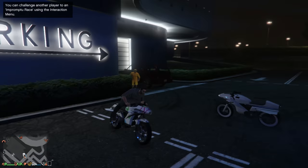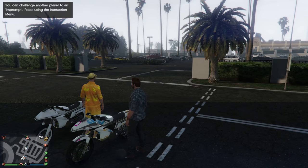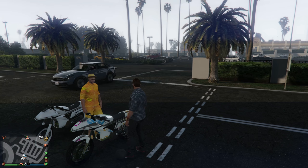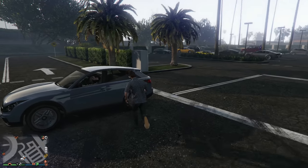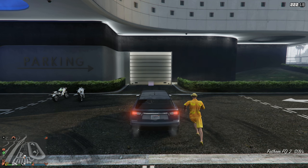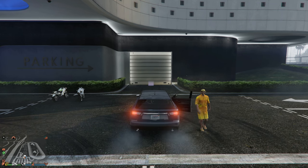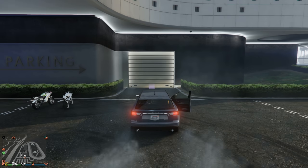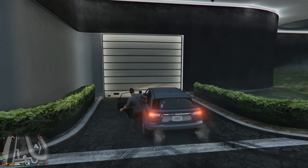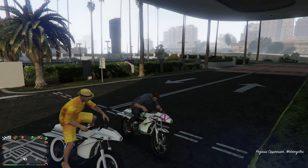Now I'm going to show you how to do it with three people. I have my second account playing, and you can see me and my friend Joe standing here with our Oppressors — that's also me driving the car on my other account. All you and your friend do is get inside the car while the other person is driving. If you want to do it with four people, only one person will not be able to do this — whoever is driving the actual vehicle. I drive straight over to the casino, and once the screen pops up I click triangle to get out. Now Joe and I can hop on our motorcycles and we will never fall off.